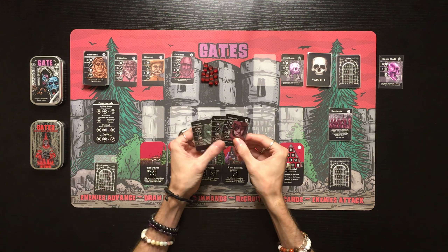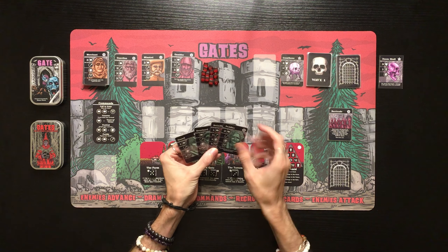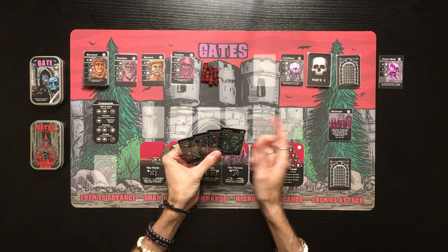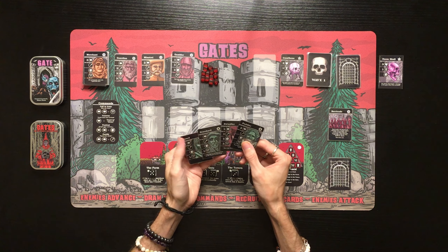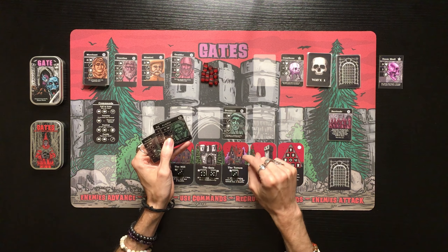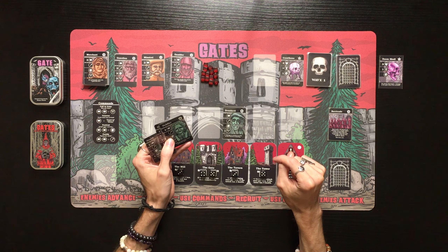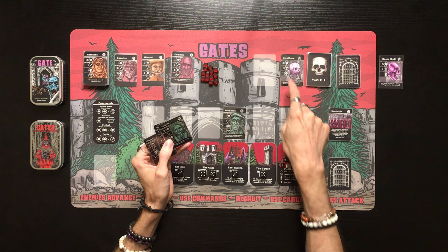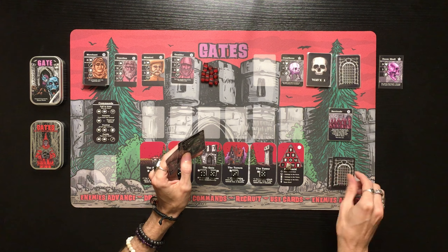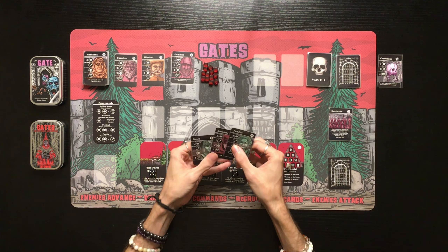We draw three cards: Guard, Drunkard, and Swindler. The Swindler lets us draw one more card — the Swindler is so good to get early! To take down the Crawl Bone, the Drunkard goes again: one damage plus one combat bonus from the Tavern, plus one from the Tower — three damage. The Drunkard takes down the Crawl Bone single-handedly once again.